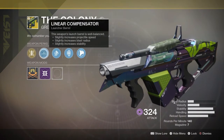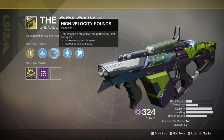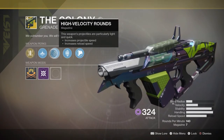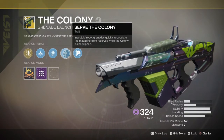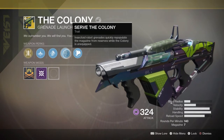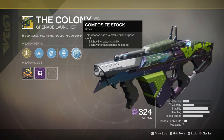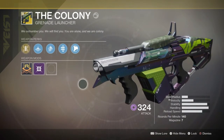For the barrel we've got Linear Compensator, which slightly increases projectile speed, blast radius, and stability. Then we've got High Velocity Rounds — this weapon's projectiles are particularly light and quick, which increases projectile speed and reload speed. The Colony's trait is Insectoid Robot Grenades, which quickly repopulates the magazine from reserves while the Colony is unequipped — basically if you don't have it equipped and it's empty, it'll reload itself. There's also Composite Stock, which increases stability and handling speed.